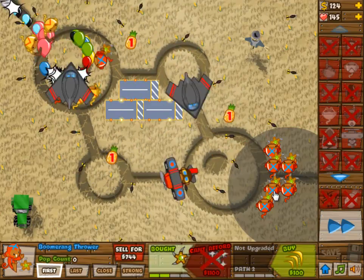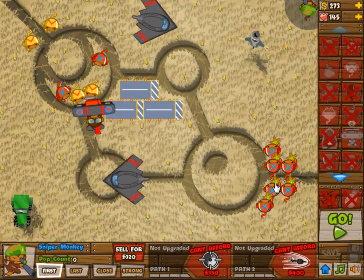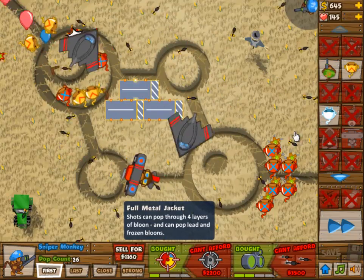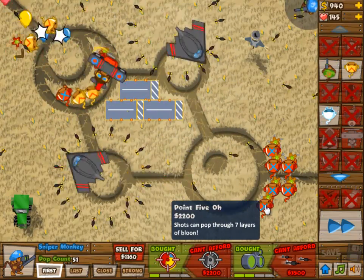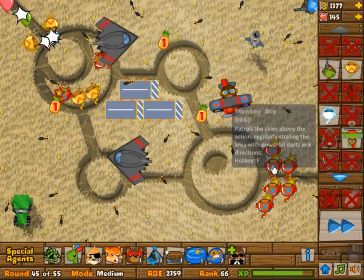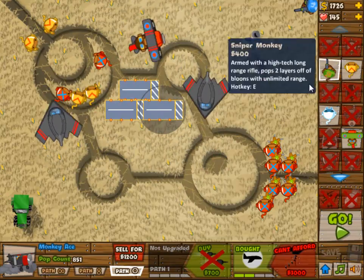This is not really a difficult one. It took me a few tries though, because I had no idea what to build. I'm now going for the sniper, because the sniper is going to help me with the bigger balloons. Especially the MOAB is going to be a problem if I don't build the sniper.